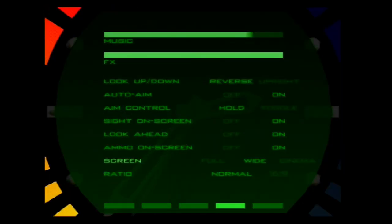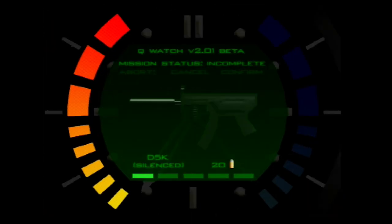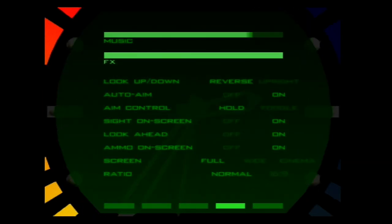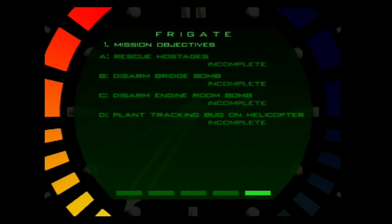Take the GoldenEye pause menu for example. This menu's design isn't anything special, except for the way that it's presented. Hitting the start button makes James pull up his wristwatch, and the menu is presented as part of the wristwatch's display. This is a clever way of linking the game world to what could have easily been a boring menu. Although the menu isn't technically part of the game world, the way that it's presented makes it seem like it is, in a way that's believable within the context of the James Bond universe.